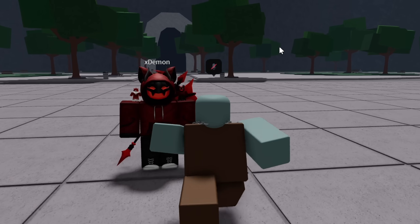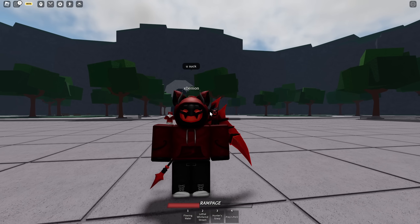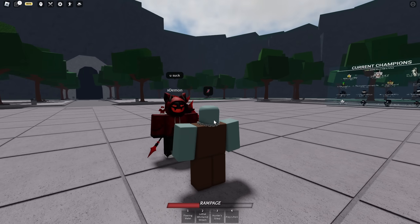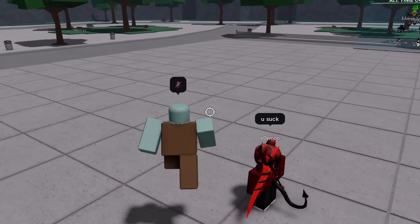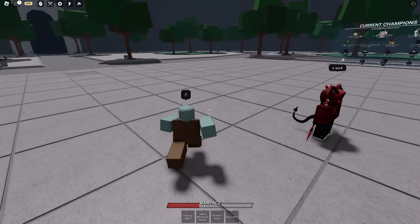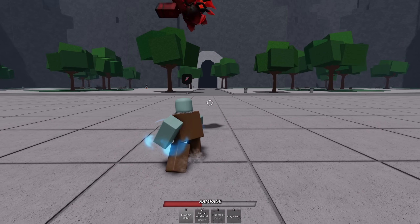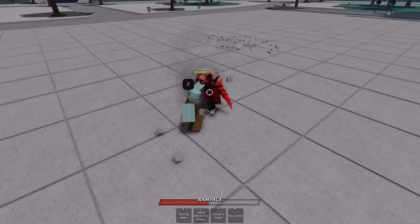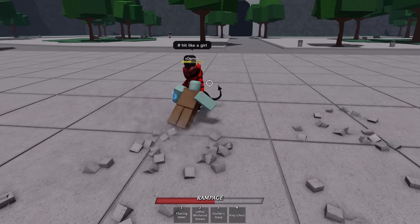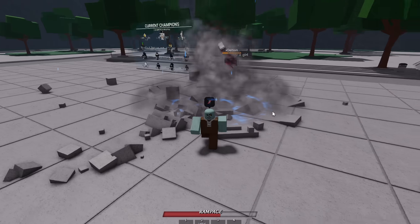I have my little test dummy right here - look at his outfit, he's got a furry on his shoulder. He said 'you suck' so we're gonna have to combo this man. The first combo: M1, M1, M1 - launch up into the air - flowing water - sidestep - hunter's grasp - wait a second - go forward one, two, three - bop - and bop. That's combo one.